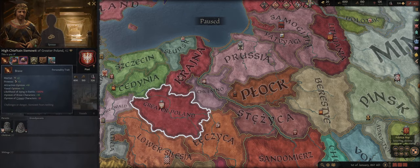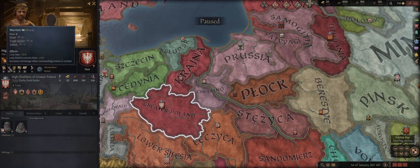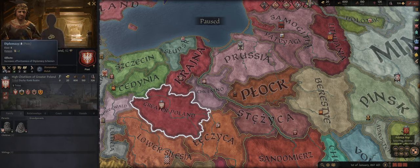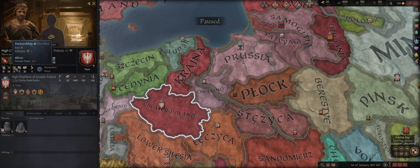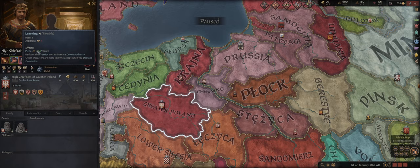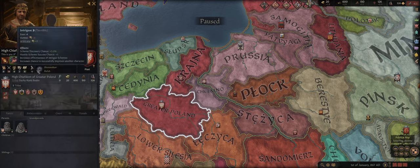So those are the four different types of traits: personality, education, commander, lifestyle, and congenital. After that we have our stats. All the different stats have various effects. At eight diplomacy there is neither a benefit nor a negative — anything over eight provides a positive. Diplomacy increases others' opinion of you and the effectiveness of diplomacy schemes; martial increases levy size and advantage in combat; intrigue affects scheme discovery; stewardship affects domain taxes and domain limit; and learning affects piety per month. Anything under eight provides a negative, anything above eight provides a linearly scaling positive.